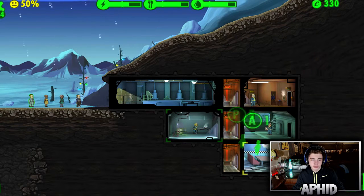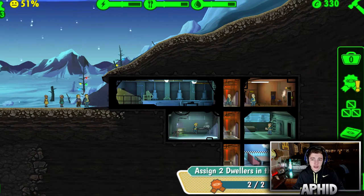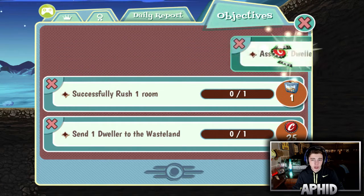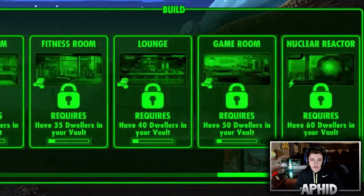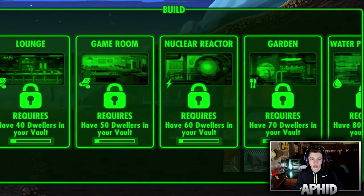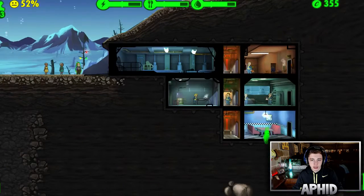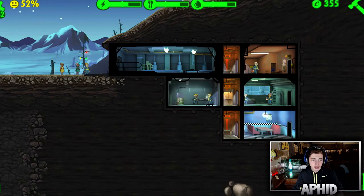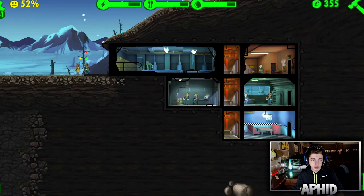We want to claim all our caps — the more caps you have, the more things you can buy. There's a lot of stuff you can buy once you get more dwellers. You can build cooler things like a garden and nuclear reactor, and all these things help out your base. This person can make food, and so can this one.